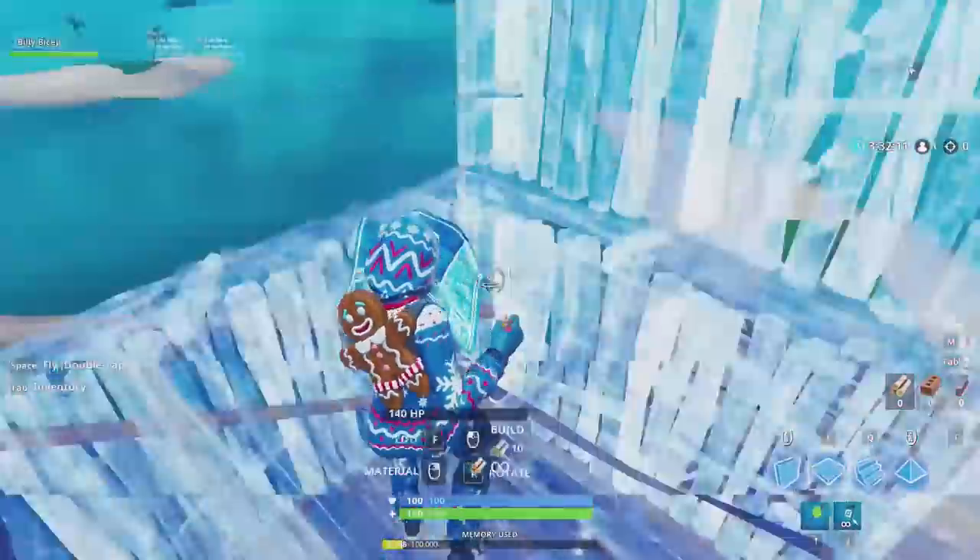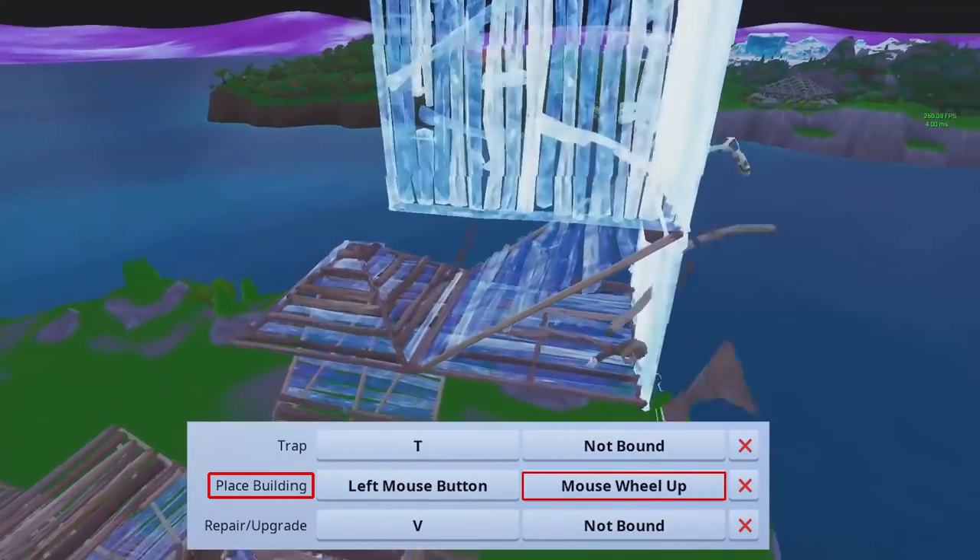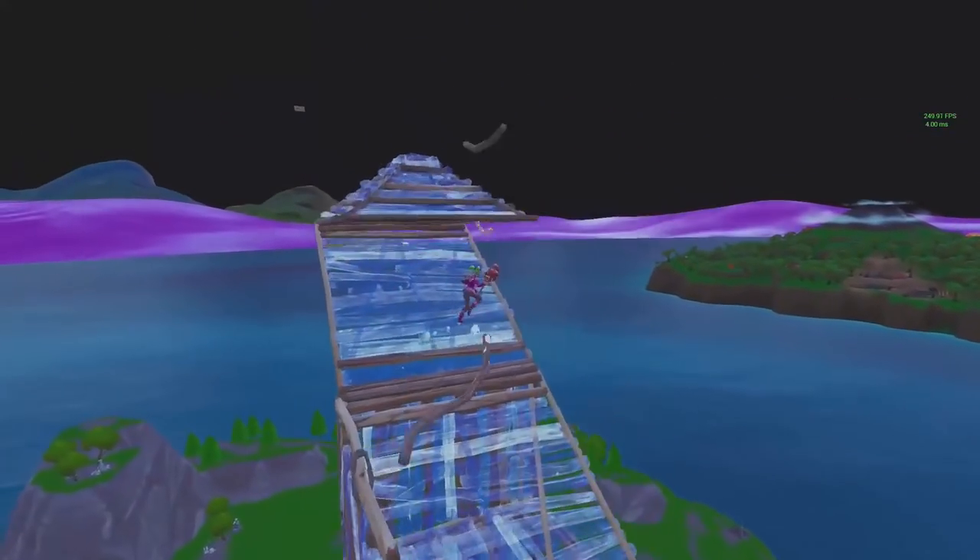To prevent this, you can bind place building to your scroll wheel. This will let you avoid the turbo build delay and place both the floor and ramp faster.